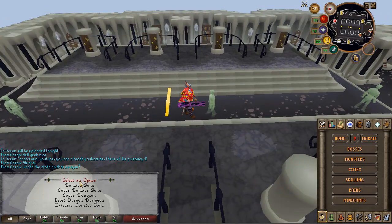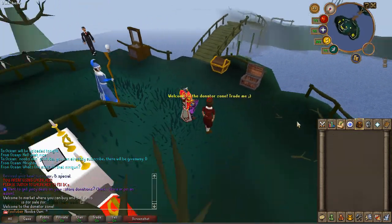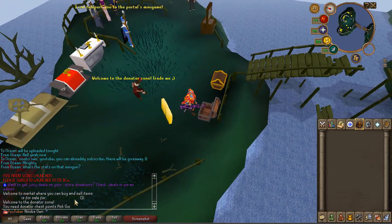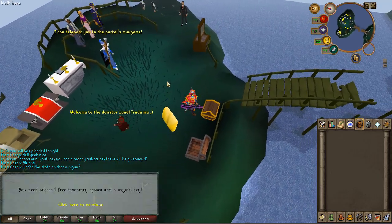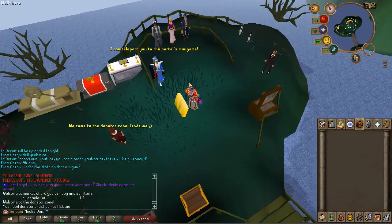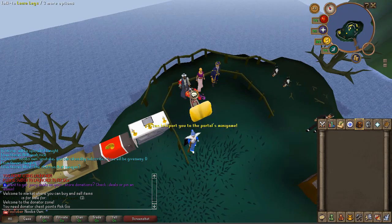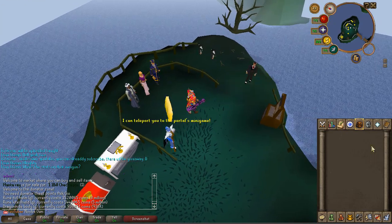Now let's go to some of these zones. Starting with the regular donator zone — this zone is nothing too special. You have prayer altars, some abyssal demons to kill, and a chest you can search for rewards which requires a crystal key to open. There's a mage who can teleport you to the portals minigame, and some cosmetic shops available here.